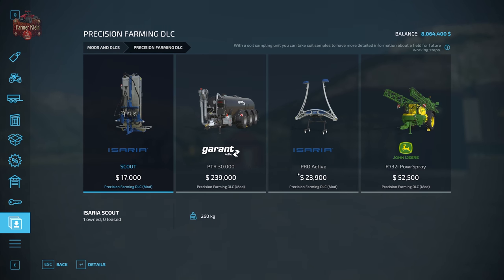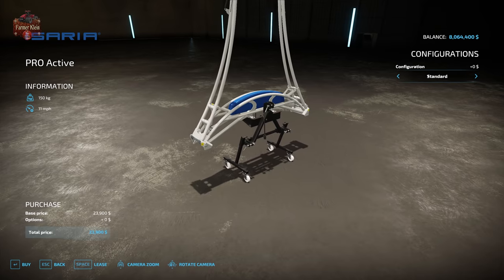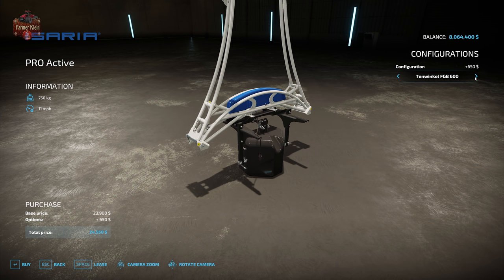We have the Azara Pro Active Sensor, which we've already discussed. This is used after your crop is in the ground to detect nitrogen levels in the growing crop. In FS19 there was an active sensor mod but it didn't work realistically; here in FS22 it correctly detects nitrogen in the crop. It comes in a standard three-point configuration, and you can also get it with various counterweights: 600kg, 750kg, 1,000kg, 1,500kg, or 2,500kg.